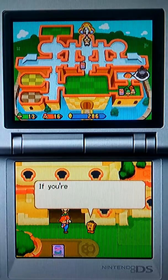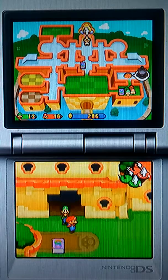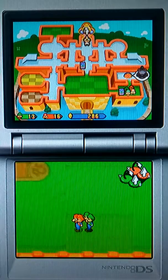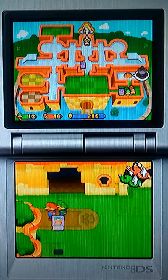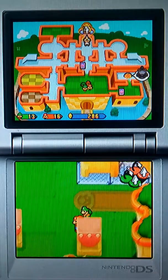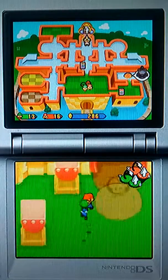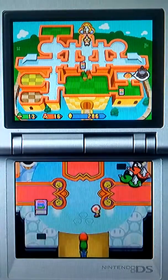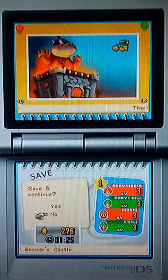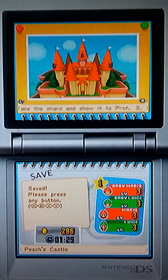Let's hustle over and see the good professor. We're going to be ready to find him. Take a look at the area if you'll follow me. Just gonna look around here, see what's up. This area is completely unimportant. There are blocks everywhere. Sure, let's save. Now that Mario's made it back in time, take the shard and show it to Professor Egan.